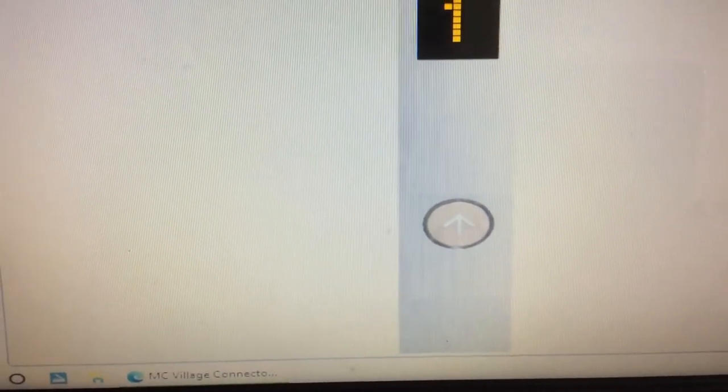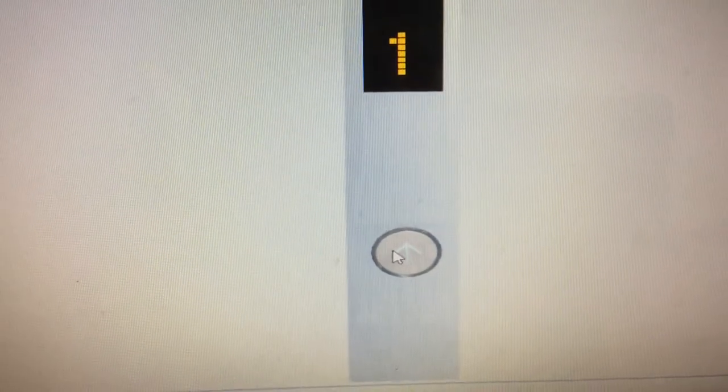This is the elevator at the Minecraft Village Connector Station in Scratch. This one is a Mitsubishi NISK Amiral traction elevator. Let's go up — and here it comes.